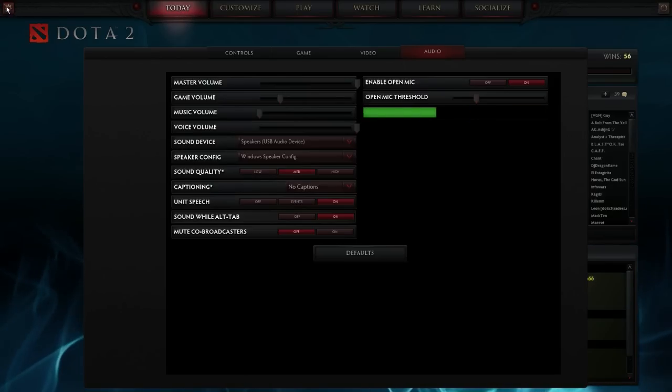You click this little icon up here which takes you to your game settings, which you probably already know how to do. Then you go to Controls, Game, Video, and then come to Audio. Open up your audio tab.